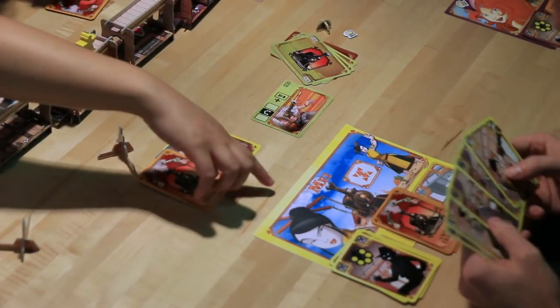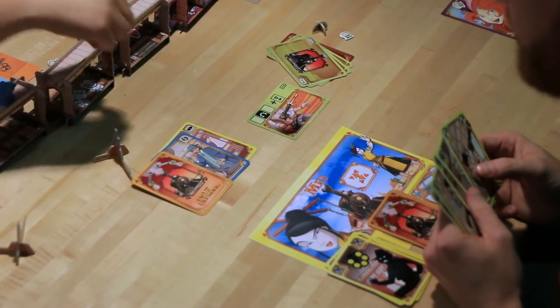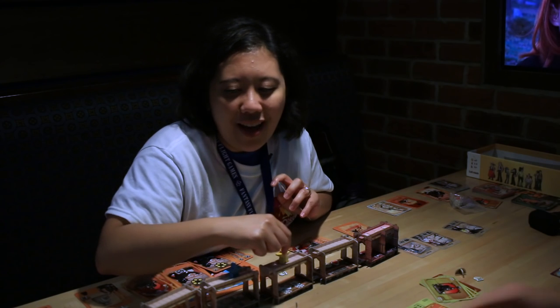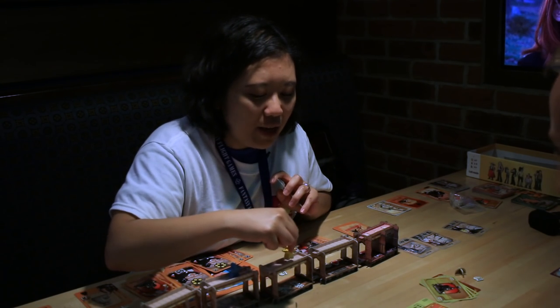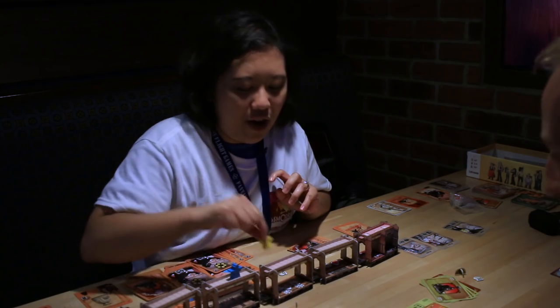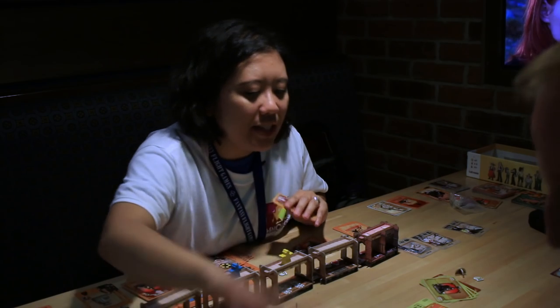Your special ability for your character May — she's an expansion character — is that when she moves, she can move both up and down in the same action. She can bounce back and forth. If she's on the top, she can jump to an adjacent train car. And Doc pulls seven cards instead of six.